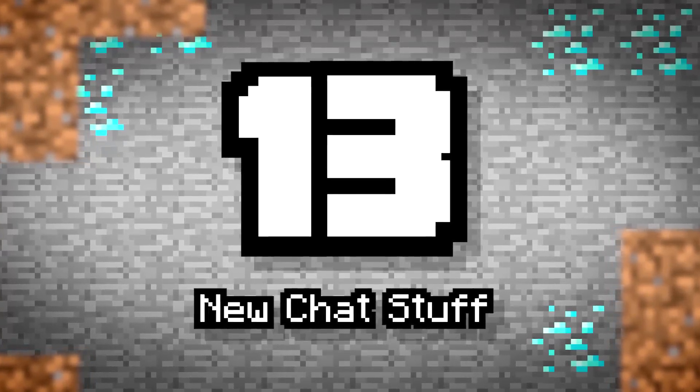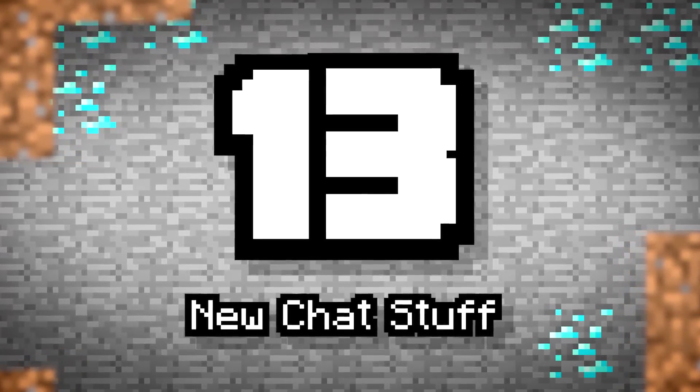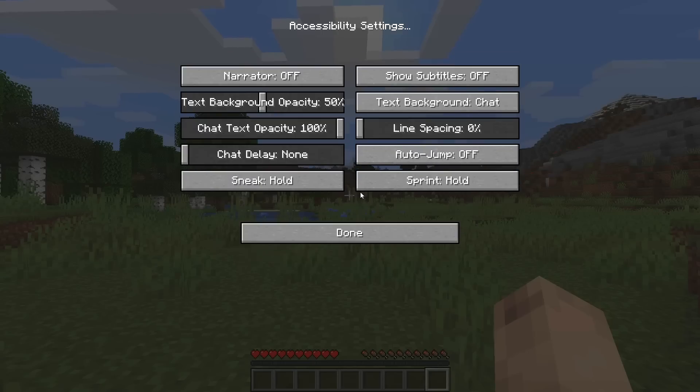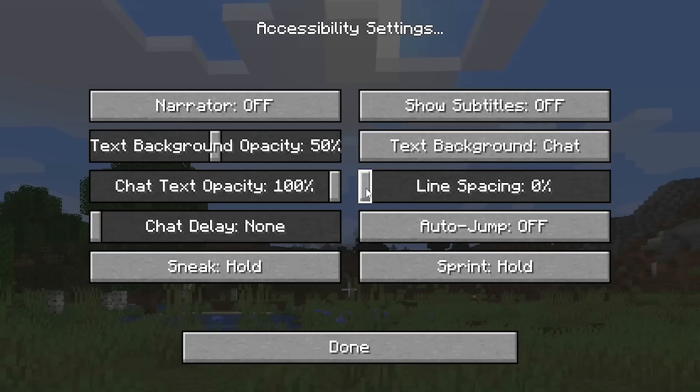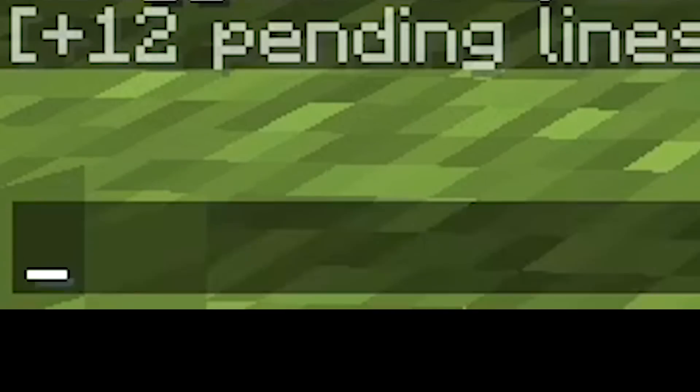Number 13: New Chat Stuff. There are a whole bunch more chat options. In accessibility options, you can now find line spacing as well as chat delay, allowing you to prevent spam and even get a nicer looking feel to your chat.